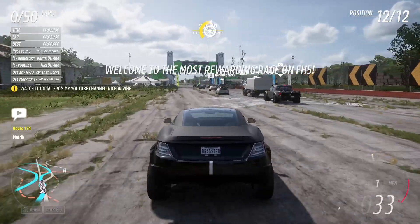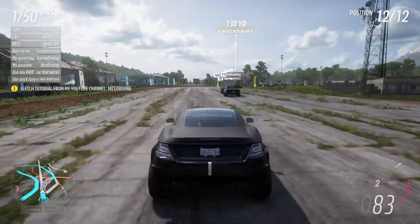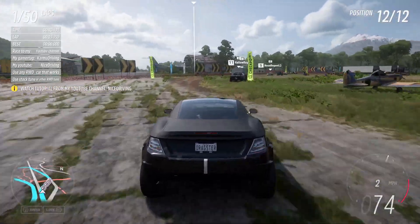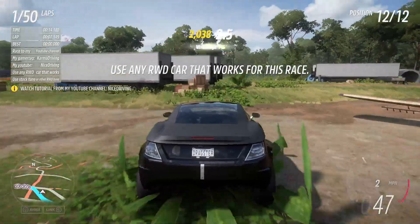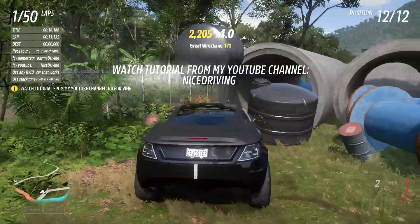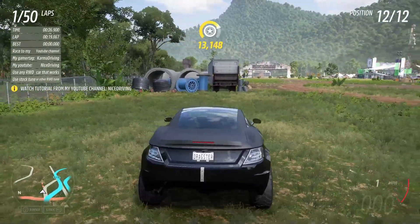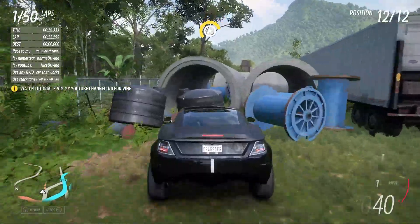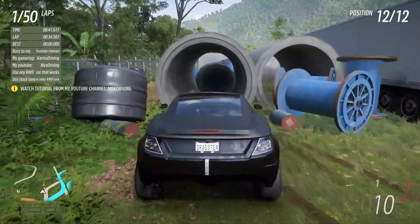Once loaded into the race, just follow my lead. You're going to drive over and as soon as you pass the first checkpoint, take a right, drive right past this plane, and then drive straight into this thing right here. You might have to come at it a little fast to push these containers into this little tube.